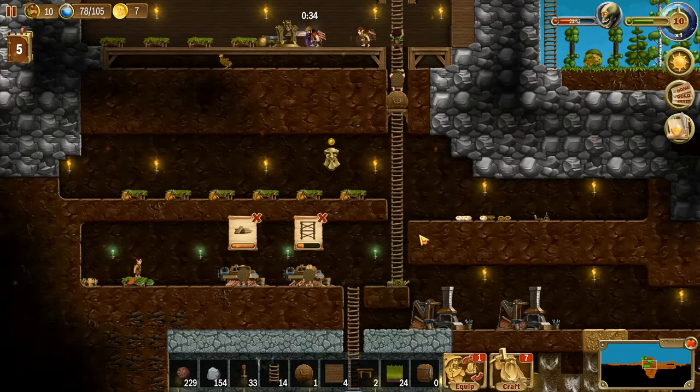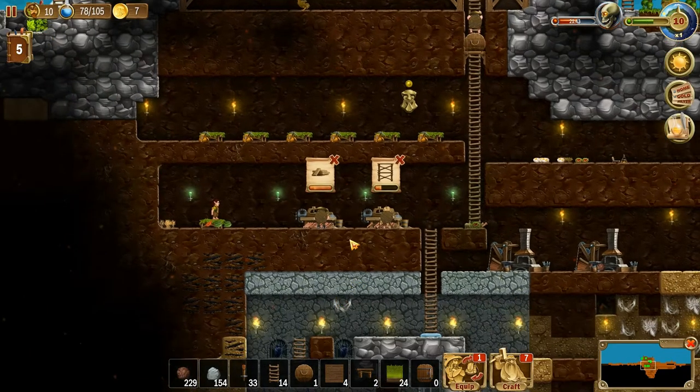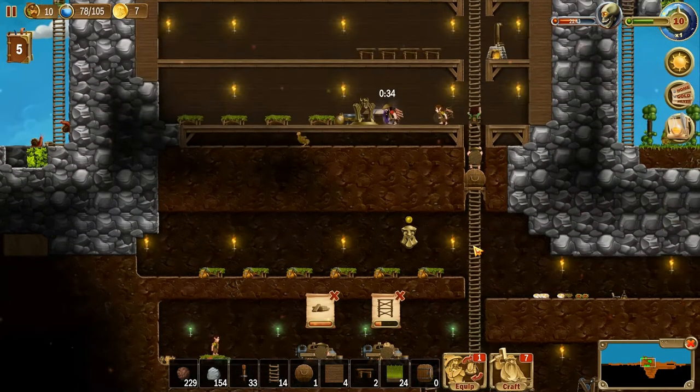Eventually we're going to get storage - an inventory that we can place wherever we want, so we can put an inventory right here. That's further down the tech tree, but it's something to plan toward.